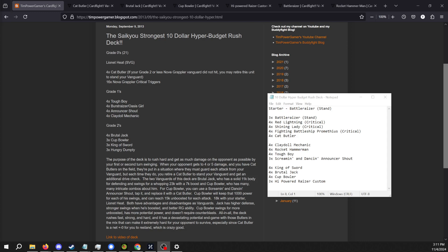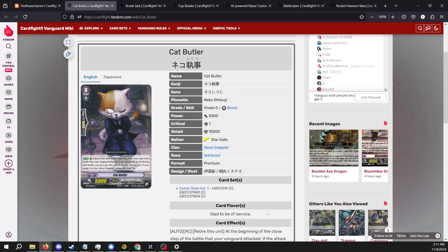The premise for the deck is you never ride up to grade 3. We're not running any grade 3s, and then you attack with your Vanguard after you've rushed them down. They have to guard because you have a lot of critical triggers, and if they do not allow the attack to hit, well that's where Cat Butler comes in.